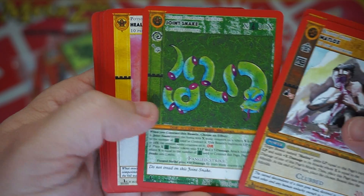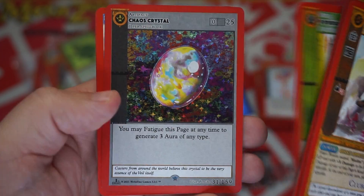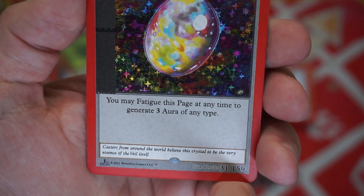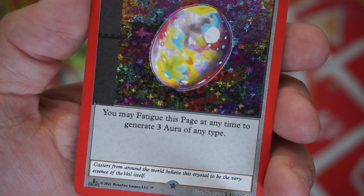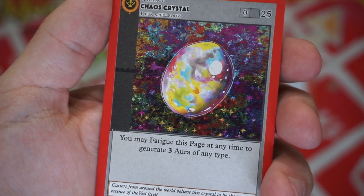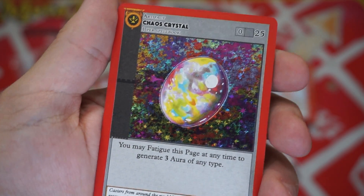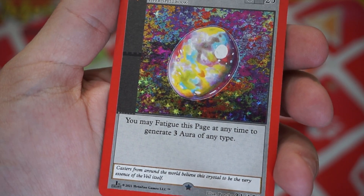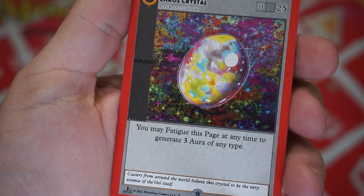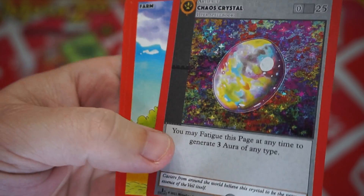Beautiful Tropical Island — you know, some of these would make great proxies for Magic cards. Then we've got another Chaos Crystal and this one is foil — 'you may fatigue this page at any time to generate three aura of any type.' Considering I'm a Magic: The Gathering player at heart, I'm going to assume this is a Black Lotus. Zero cast cost, you may fatigue it — I'm assuming that means tap or sacrifice — at any time to generate three aura of any type. That is a Black Lotus. I'm going to set that aside.